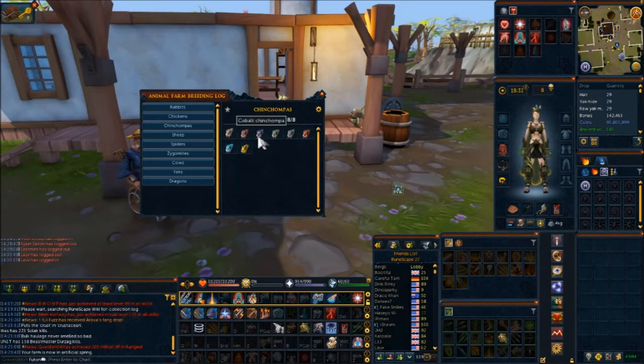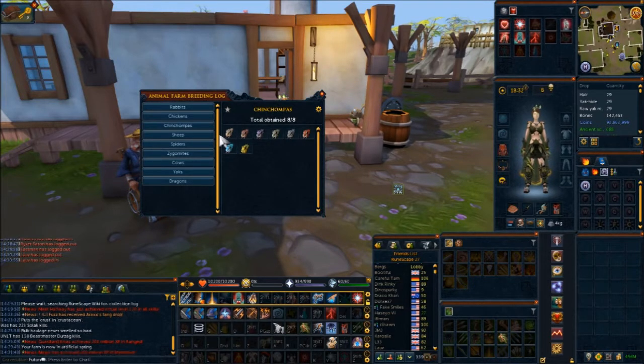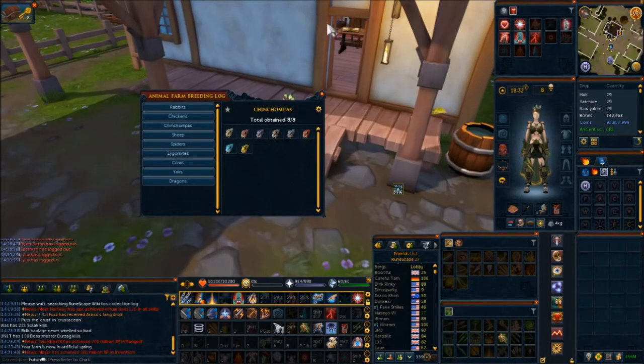You actually have to crossbreed them all - male-to-female this, male-to-female this - in order to get all the different Chinchompas. Which means, as an Ironman, this becomes very hectic, because you actually have to go and catch your own Chinchompas. Catching chins is the only way to get them, other than the Trapper back in the house, but that can take forever and you may never get them anyway.